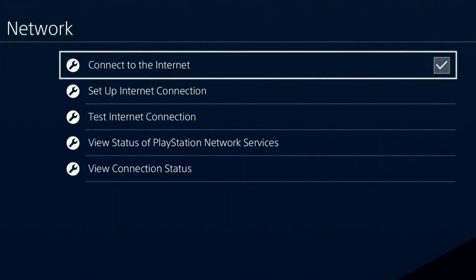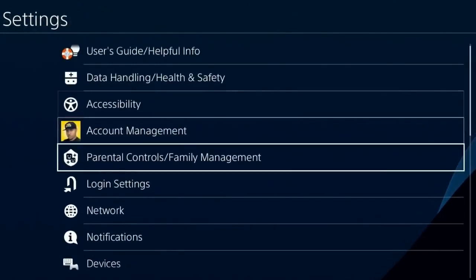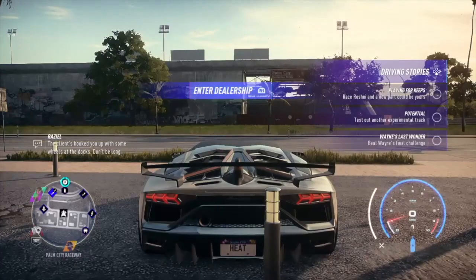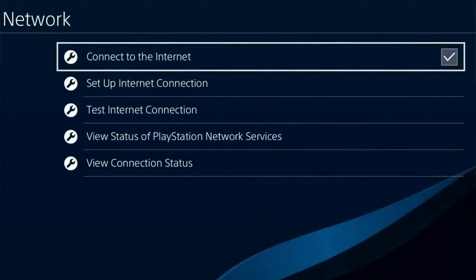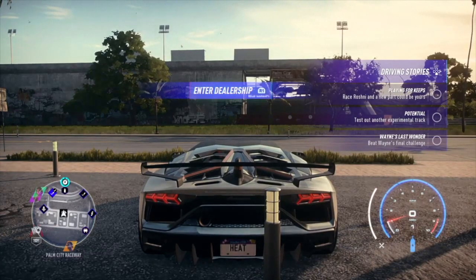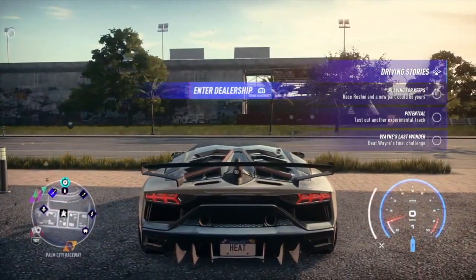Now go to where it says Network and hover over where it says Connect to Network — make sure that's hovered over. When you double-tap the PlayStation button it will take you back to the game, and if you double-tap it again it'll take you back to the Quick Menu. Make sure you have that on — that's a really important step.